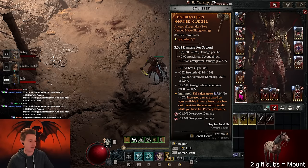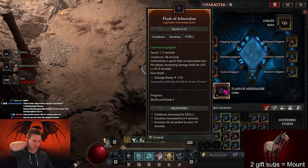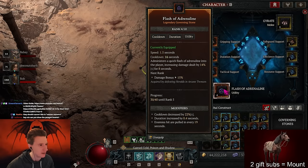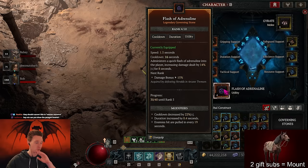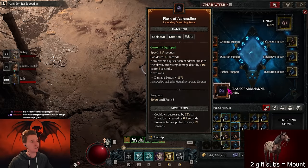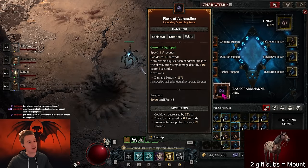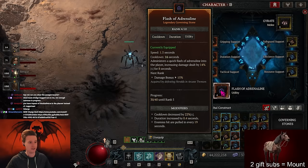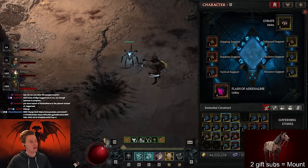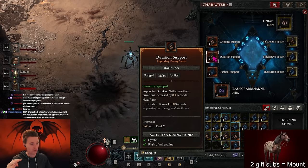Our construct right now is rocking super supportive. The construct doesn't feel like it's doing any damage by itself and generally feels pretty underwhelming, but there is a pretty strong combination I want to talk about - I'll probably make a separate video once I've tested it. You can use Flash of Adrenaline: the construct runs around and gives us a multiplicative damage boost - 14% for eight seconds with a 16-second cooldown right now. At max rank it's 20% damage. We're already using Cooldown Support on it, which goes up to 40% reduction at rank 10, and Duration Support goes up to four seconds at rank 10.